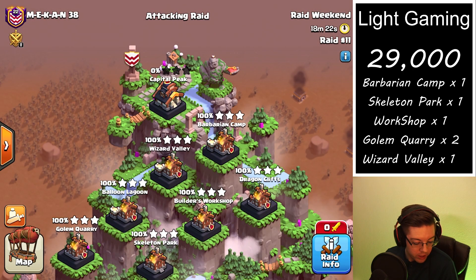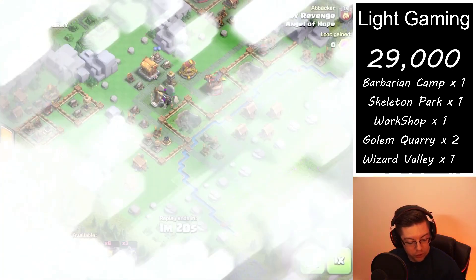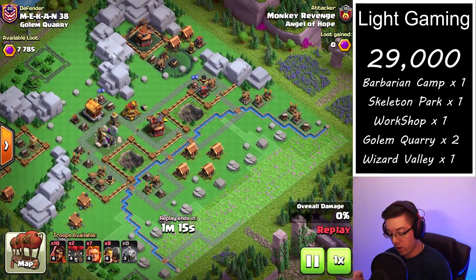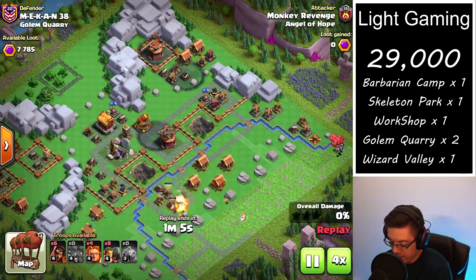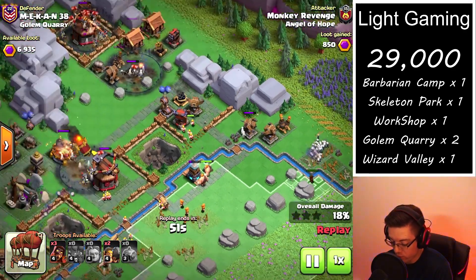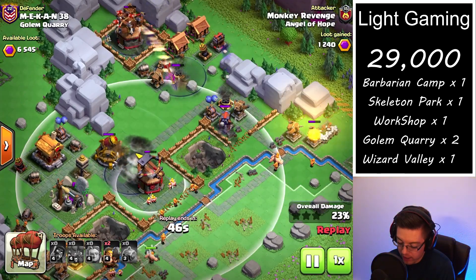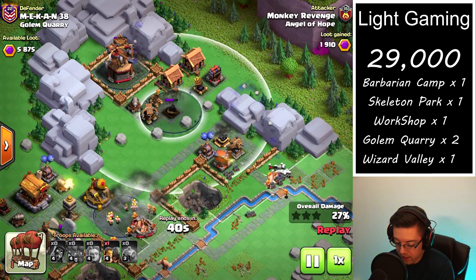Next up we're going to take a look at the Golem Quarry. We actually do use both attacks here because there weren't too many different options available. We set up the base with two packs of the Lava Barrel on the right-hand side, plus a wizard, with one graveyard between the two splash defenses to distract them, and then two other graveyards up high to try and take out the blast bow and the multi-mortar.